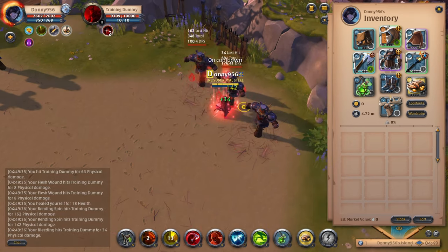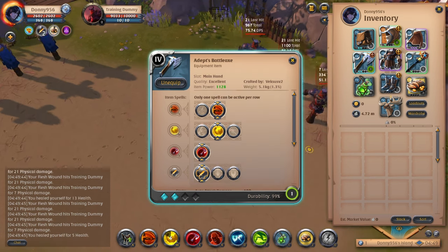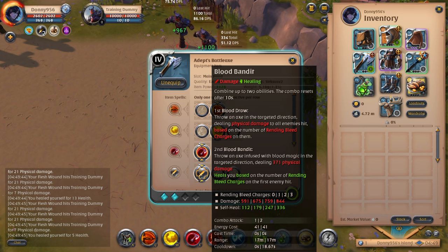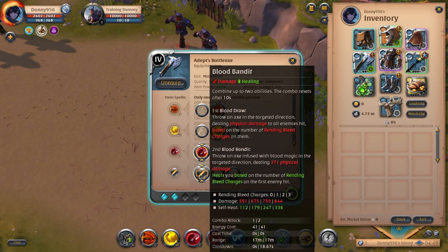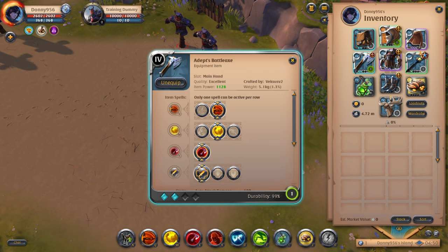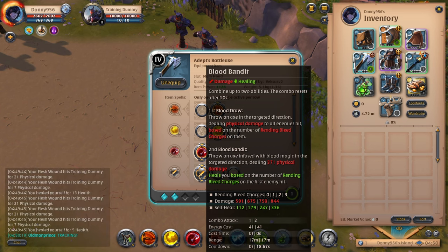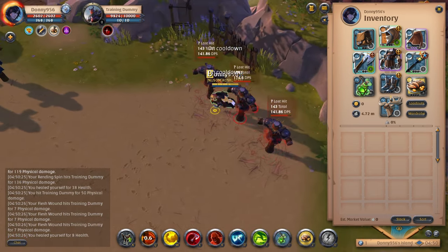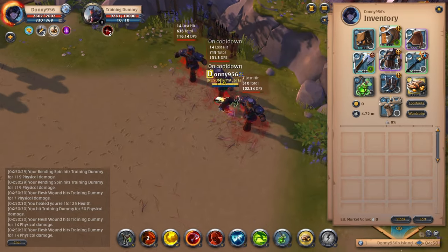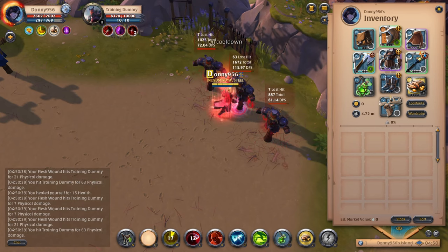The next ability is your E, or third ability: Blood Bandit. Blood Bandit has two charges or two combo attacks. The first is called Blood Draw — you throw an axe dealing physical damage to all enemies it hits, and based on the number of bleeds on them it does more damage. For example: no bleeds does about 591 damage, one bleed does 675, two bleeds 275, and three bleeds 3,844. The second throw is called Blood Bandit, which also does physical damage but heals you based on the charges on the first enemy hit. You don't have to use the second throw unless you need to finish somebody off or need that sustain. If you don't throw the second axe, it has a shorter cooldown and you can throw the first axe again.